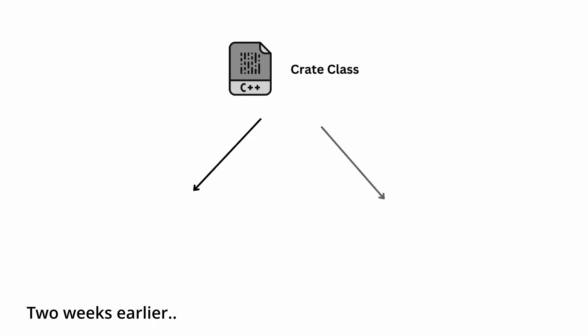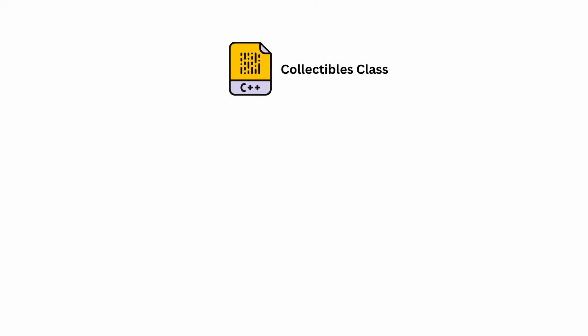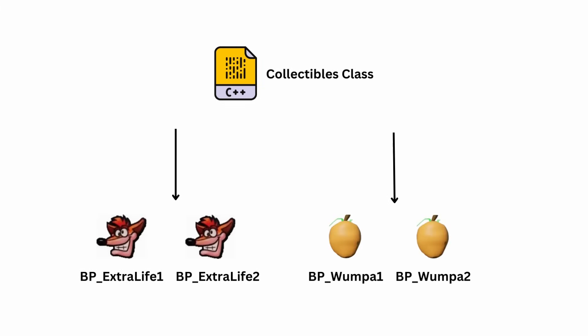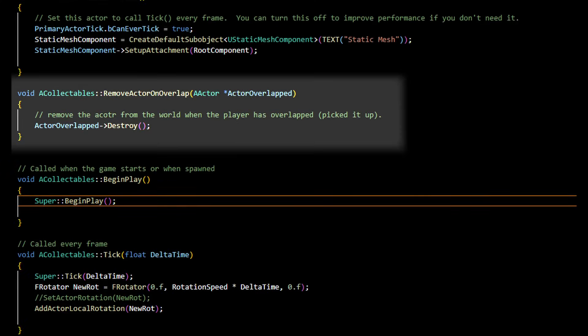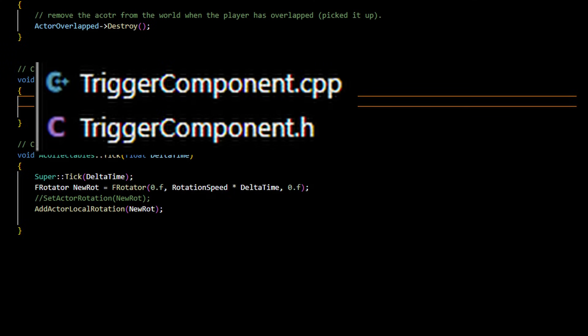For creating the C++ classes, I wanted to use a really similar approach as I did for creating the crates. Basically, I would have an overarching collectibles class at the top in which all of my logic would sit, and then I would make blueprint children off of those classes, and those would inherit the properties from the collectibles class. This class didn't end up too big — really all we did was add logic to remove the collectible when it was overlapped, so when Crash interacted with it, and also to make it spin slightly in the world. Everything else was actually inherited from other components we'd built already, namely the trigger component and the jump trigger component.